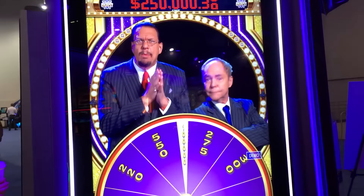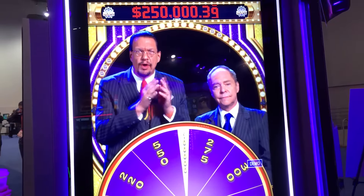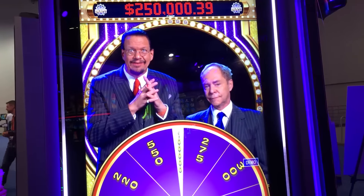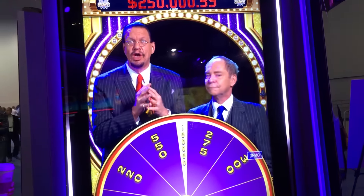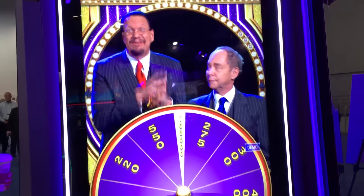Instead, how about we give you a wheel that doesn't pull those crazy shenanigans. You don't have to use your own magic to affect the prizes of the wheel. Now the wheel will raise up and you'll reveal the pick field behind there.